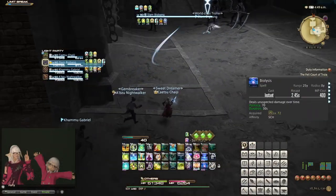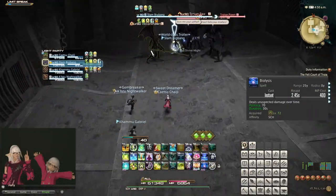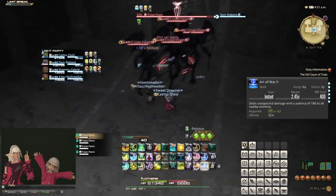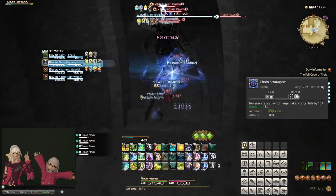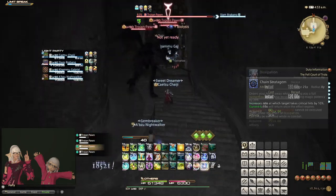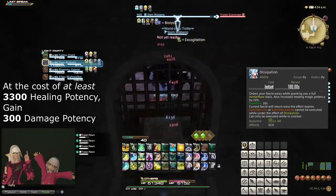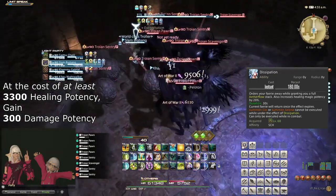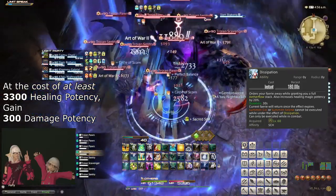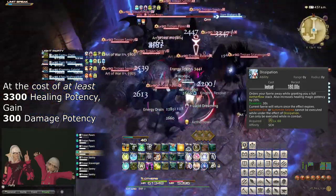For dungeon pulls, use Biolysis on up to 4 targets and spread it while the tank is pulling. Use Art of War over Broil when there are at least 2 targets. Remember to make use of Chain Stratagem every 2 minutes, especially in boss fights, to maximize the damage of your party. While Dissipation can be used for some extra damage every 3 minutes, the potential danger in doing so due to the loss of healing means you should only do so if you are absolutely sure it is safe.